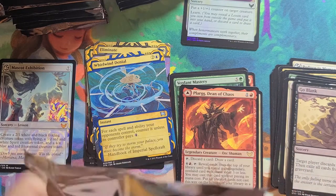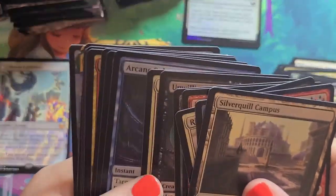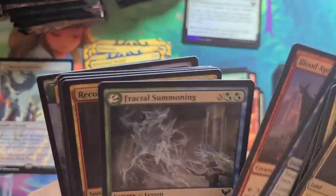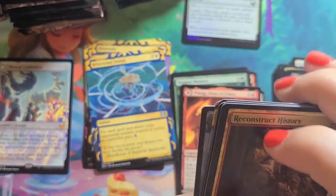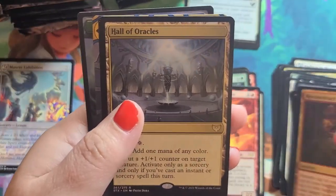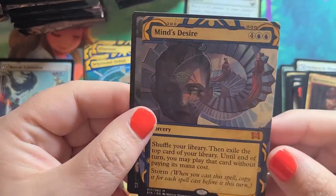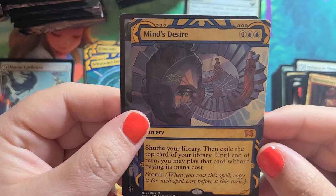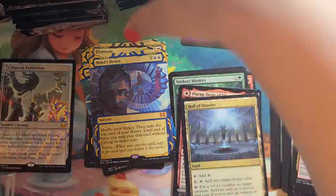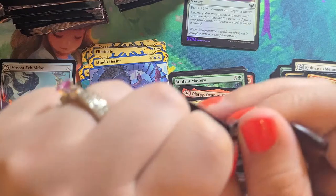No real big hits so far. Elbosten is a Common. Hall of Oracles is our Rare. Mind's Desire is a Mythic Mystical Archive — say that ten times too fast. Mythic Mystical Archive. My brain gets confused every time.